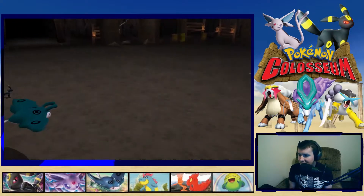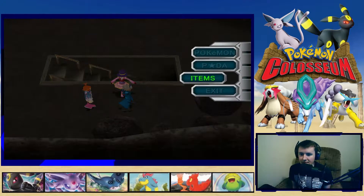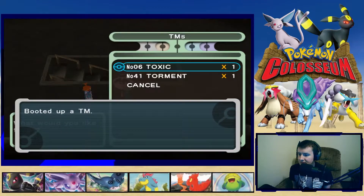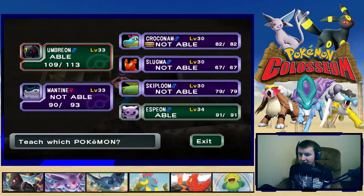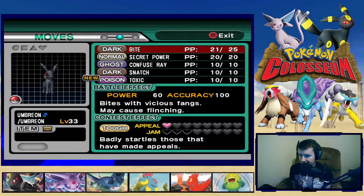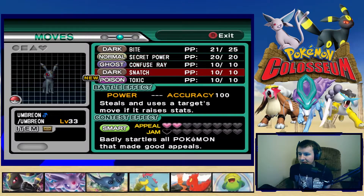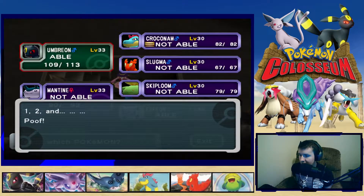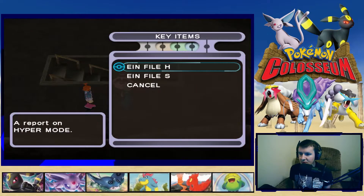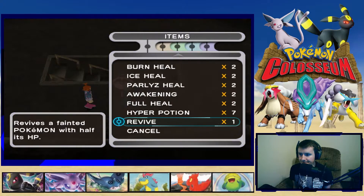The trainer says we're a surprise but she won't tell us where Mirror B's waiting. Let's check the bag — we got Toxic! Unfortunately it's a one-time TM. Oh, Espeon can learn it too? I'll teach it to Umbreon and replace Snatch. Snatch is a weird move — it steals stat moves or something. We don't have any useful held items or berries to give.